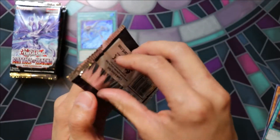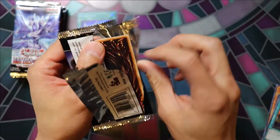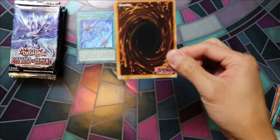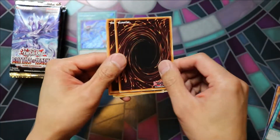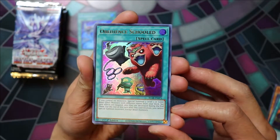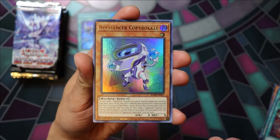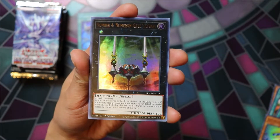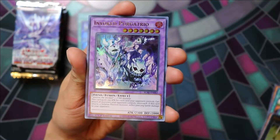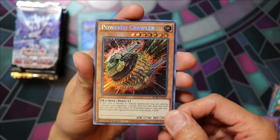Pack number two. We've got Obedience Schooled, Appliancer Copybuckle, Numeron Gate Katvari, Invoked Purgatrio, Powered Crawler.